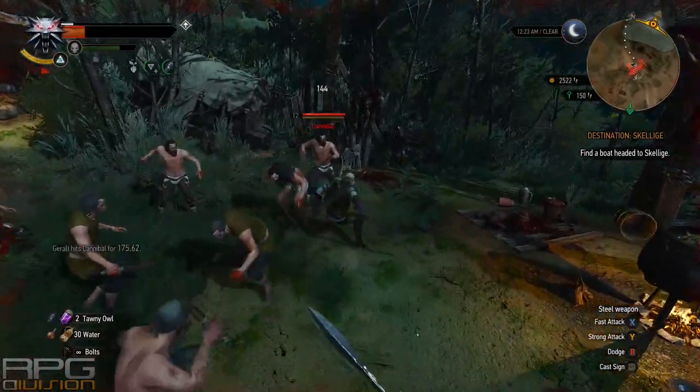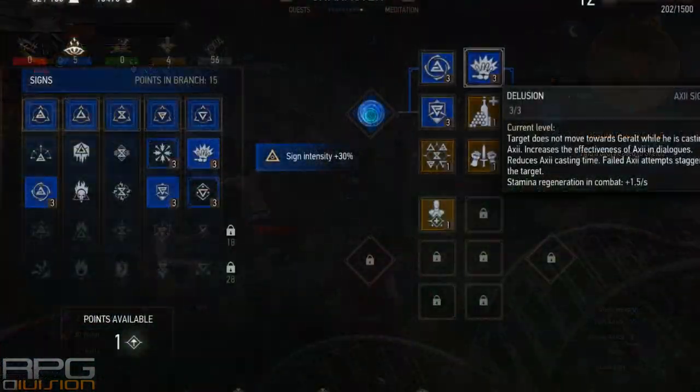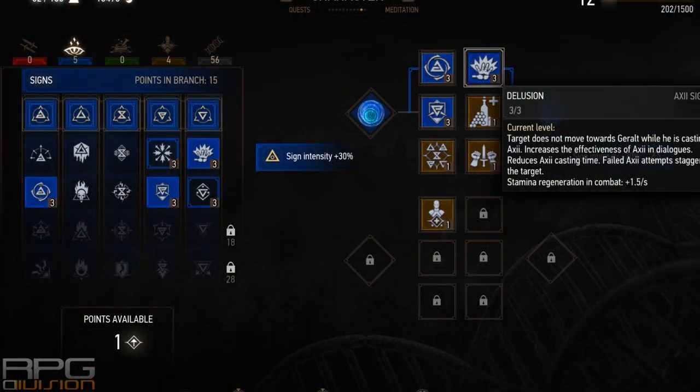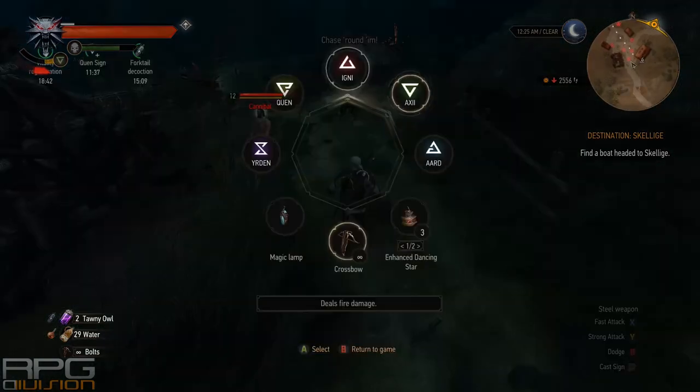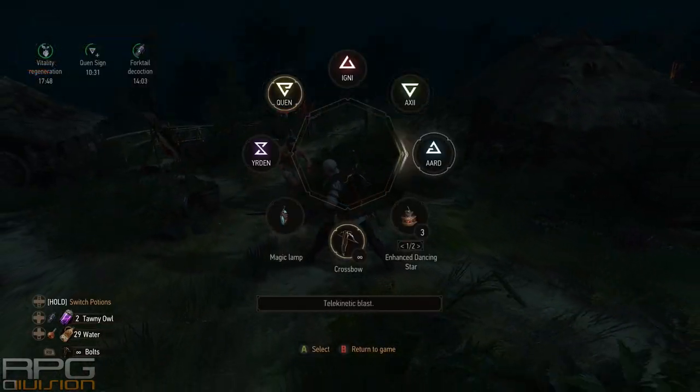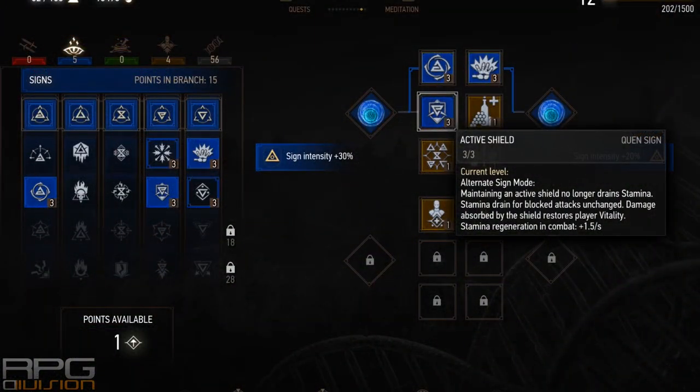The next skill is also very optional — it's Delusion for the Axii sign. It's useful in dialogues and really good in fights because enemies will not move towards you, meaning they won't interrupt you as you are casting the sign towards them. I could have gone with Puppet Master here but at this point in the game Puppet Master is just not good. Then we have Active Shield upgrade for Quen — an amazing upgrade that replenishes our vitality upon getting hit when Quen is active. One of the best sign upgrades in the game.